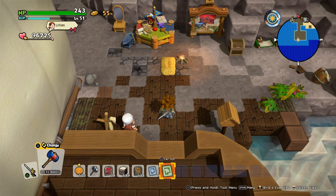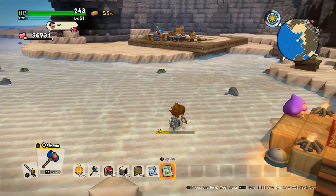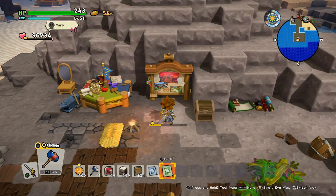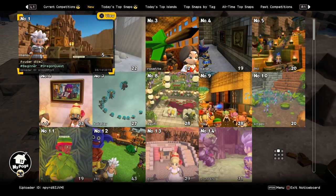We'll also take a look at the notice board, and I'll tell you how you can visit someone else's island, because this question still comes up very frequently. Always, while you're somewhere, there will always be little prompts at the bottom of the screen showing what you can do with all the buttons. And there is also a menu - it's a bit hidden, I must admit.